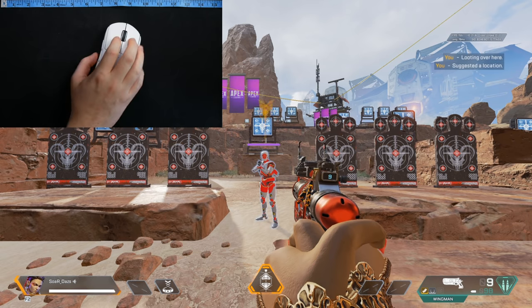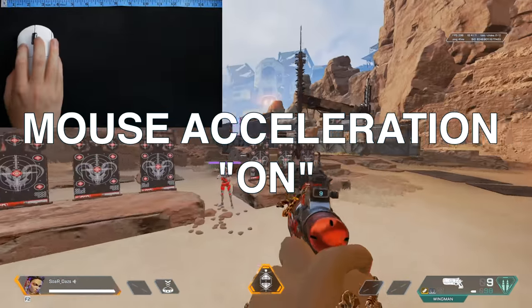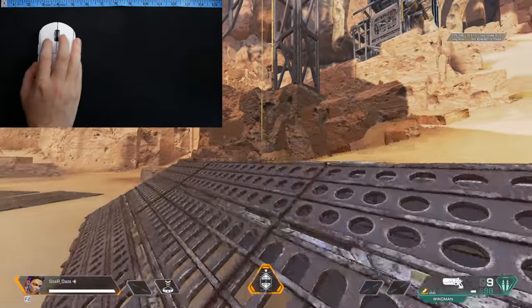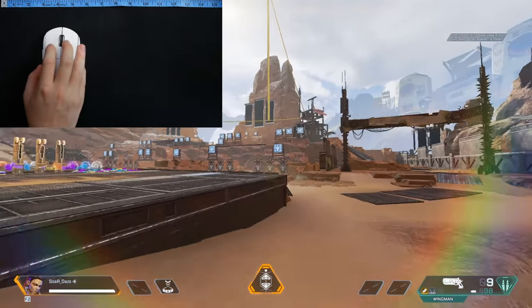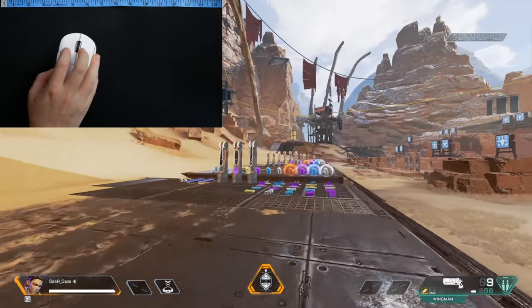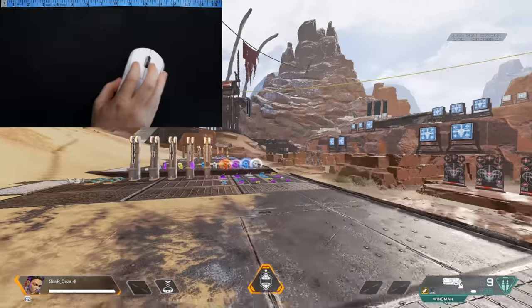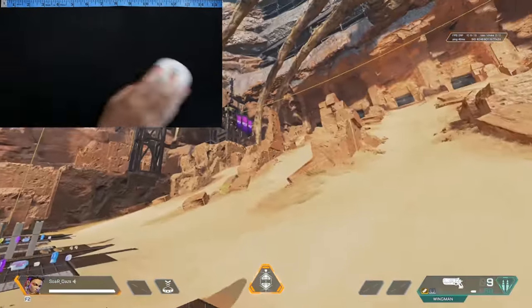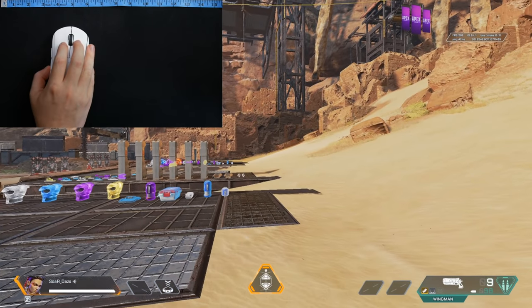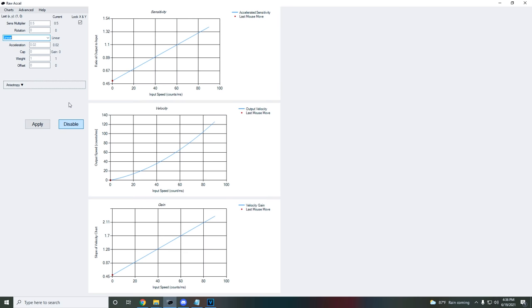So when you turn acceleration on, the faster you move your mouse the higher the sensitivity gets. This of course is set by the values you put in and the way you want the graph to be. There are so many options: linear, natural, classic, power — and the way you tweak it can be even more granular. I'll put a link in the description to a video that explains every single category wonderfully. After testing them all, I personally preferred linear the most.